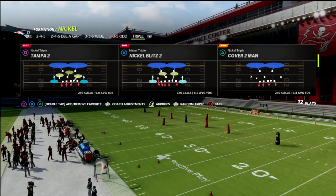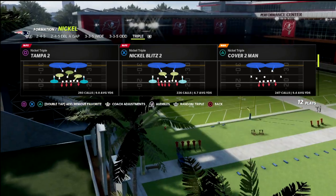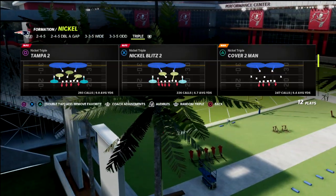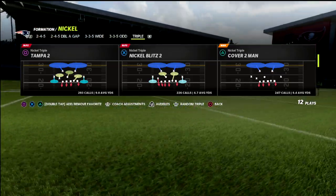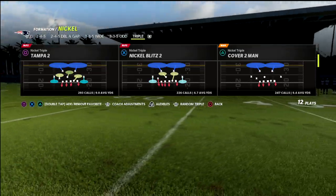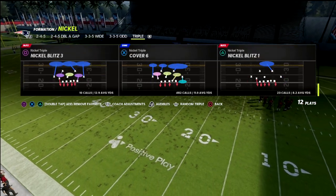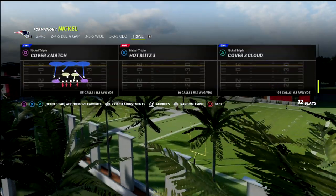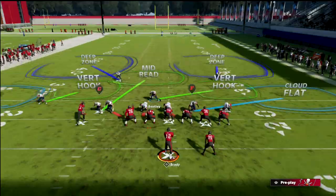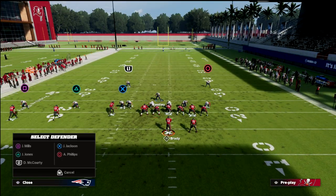Nickel triple is really good specifically against trips tight end because of a key feature — it's basically an automatic man-line defense, at least with cover two. I'm going to show you what this looks like against trips tight end. You could do this out of other things, it doesn't just have to be this, but I do like cover two the best. Basically what we want to do is a really simple setup.